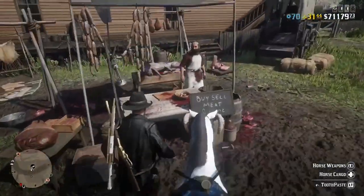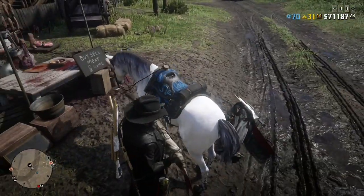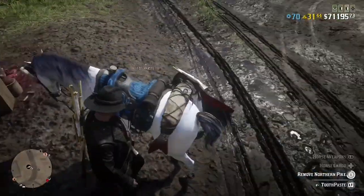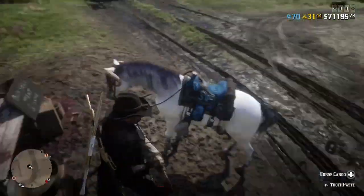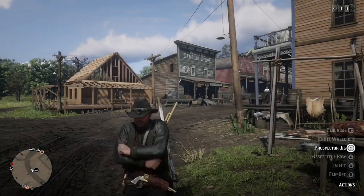If the fish is not on the horse, the glitch has not worked — go ahead and respond and restart the glitch. But the glitch perfectly worked for me and has been working for a month now. When you sell the fish and take it off and put it back on, the fish may go back into your hands — if that happens, just put it back on the horse and you'll be fine.